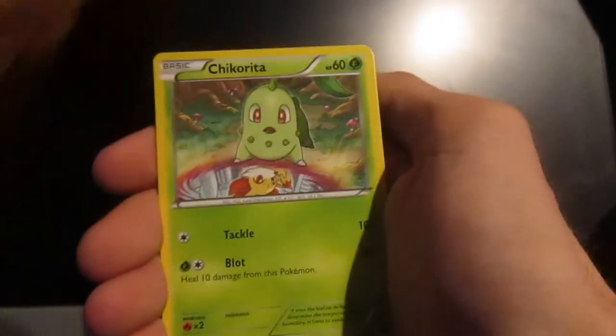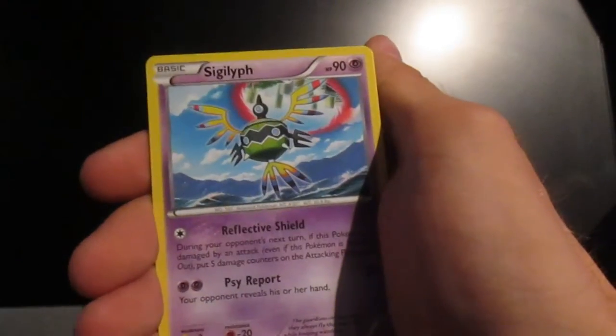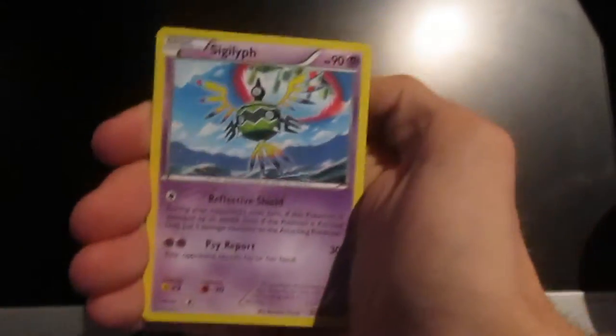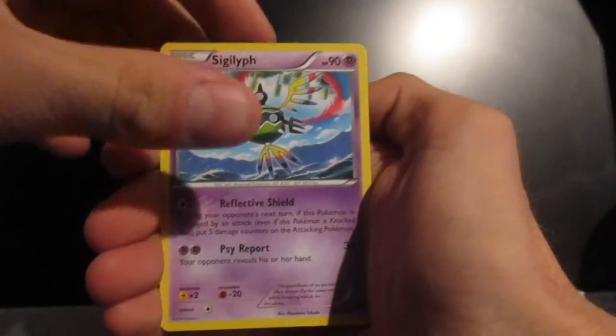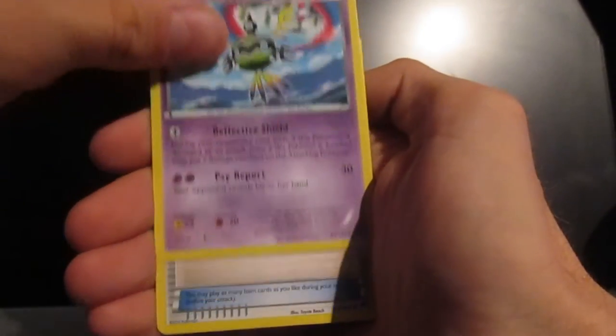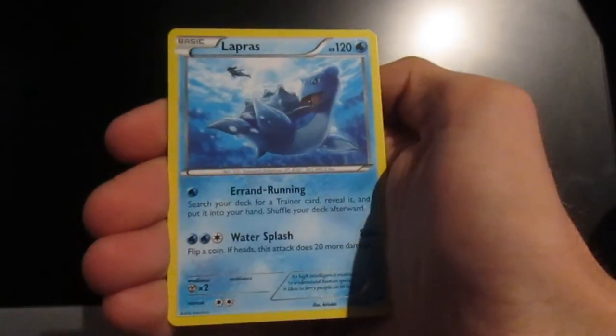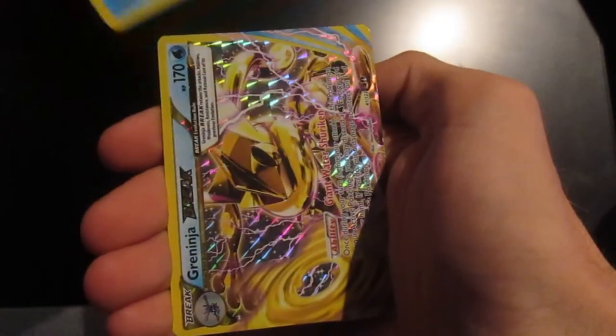Chikorita again — too many bloody Chikoritas in this. Another one of these — we got a reverse holo on the last episode. I think I've got three of these now from the booster packs. A Max Potion — not too bad. A Lapras, which again is awesome.